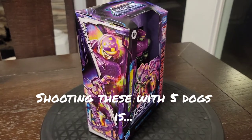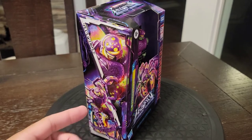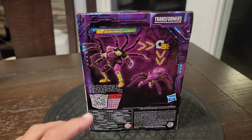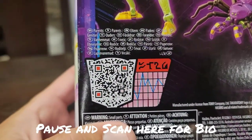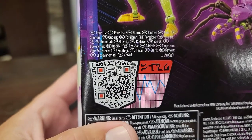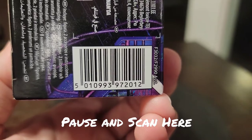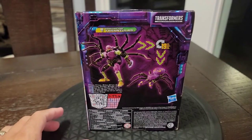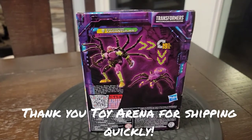Look at this excellent box art up and down the side — what I'd give to have had this back in the Kingdom line. On the back it's 19 steps, there's a QR code for his bio, and a UPC if you're still looking in store. Special big thanks to Tori Arena for getting these guys in and shipping them so quickly.